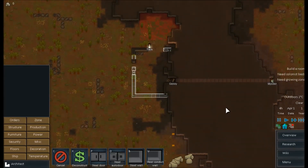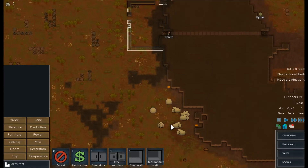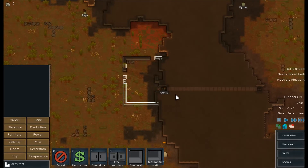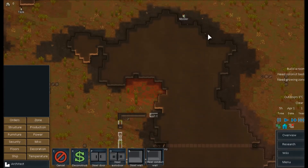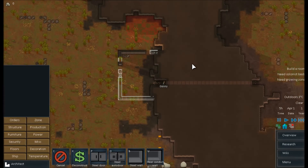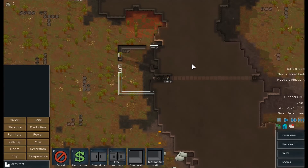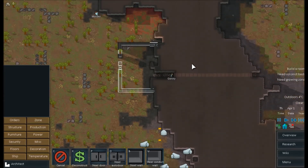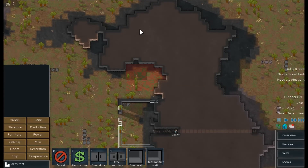Once we get some electricity up and running, I'm going to start hunting. I should probably send someone with a pistol to hunt though. Last time I played, I sent someone with a Lee Enfield to kill a muffalo and stopped paying attention. He walked to one spot and started taking pot shots, ending up killing like four of them because they kept getting in the way. Also watch out — your survivors will shoot other survivors accidentally in a firefight if they get in the way of a bullet. It's tragic.